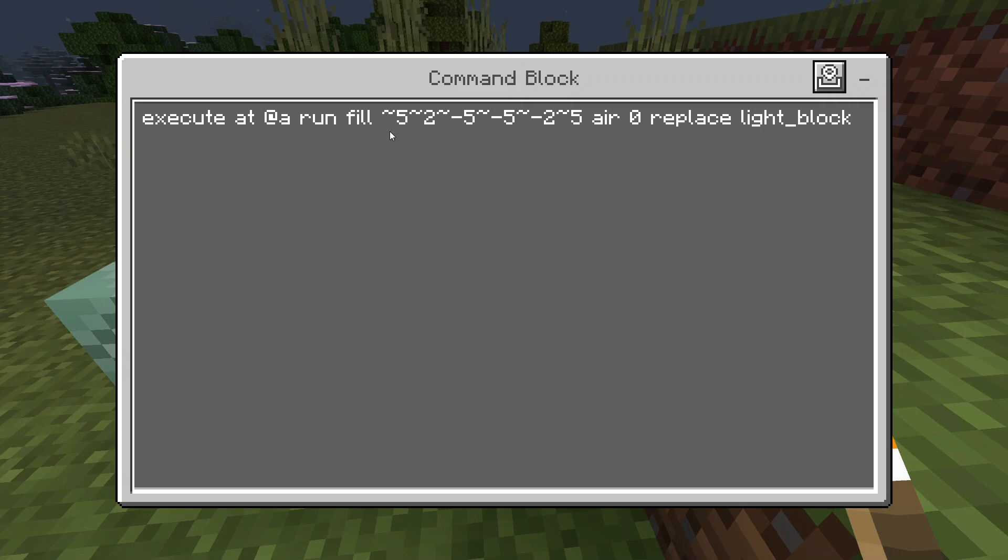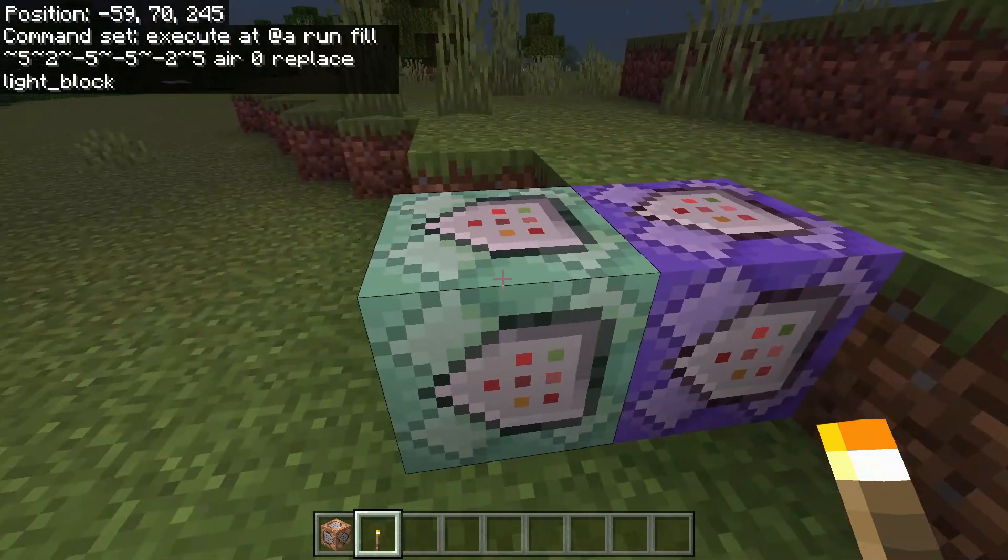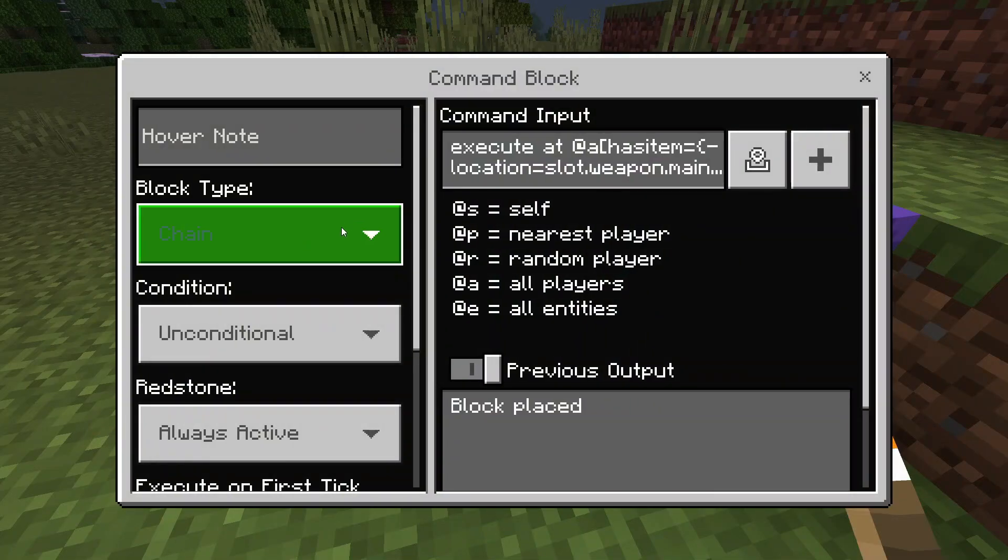We are going to run the fill command using these coordinates, which is basically a box around the player. We're going to fill it with air and replace light blocks with air. So it clears out any lingering light blocks. Then if that command block is successful, it will trigger the chain command block.